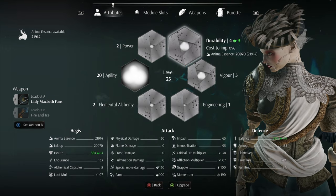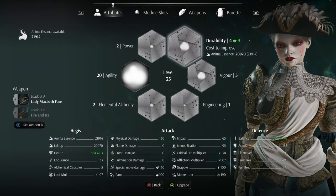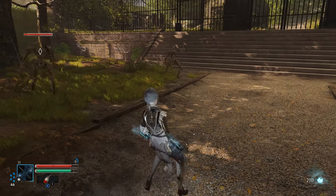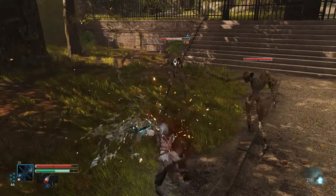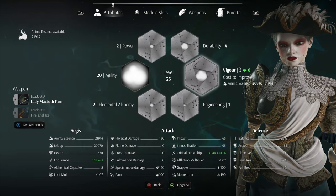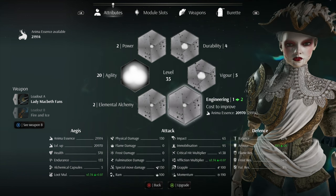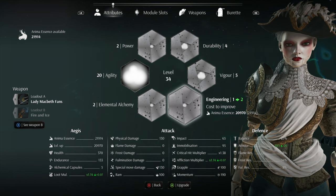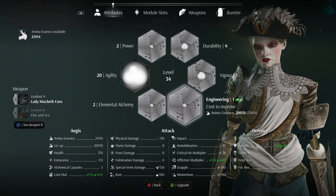Durability increases your total health and your balance. I haven't directly figured out what balance does — it doesn't explain it anywhere — but I think it has something to do with slowing down the charge time for heavy attacks. If you know what it does, let me know in the comments. Vigor increases your endurance or stamina and your critical hit multiplier. Since the only way to apply critical hits is by breaking immobilization, agility and vigor go together nicely. Engineering increases your armor, your affliction multiplier — how much the flame, frost, and formation statuses do — as well as your loot multiplier. The max level for any specific stat is 20.